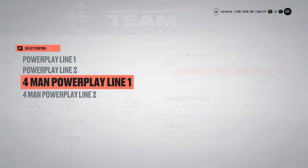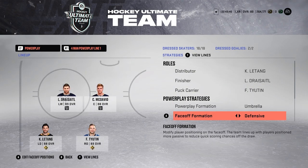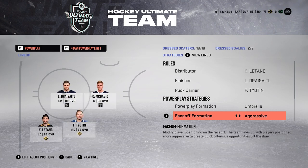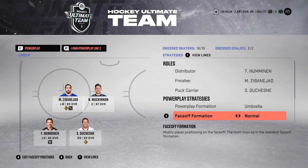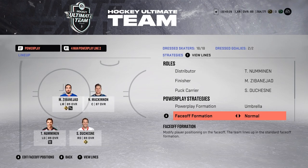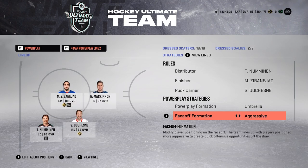For the four-man power play I'm running an umbrella face-off formation again — you want that to be aggressive. Power play line two I had it set to defensive but I've put it to aggressive now. For the power play lines I've just been running umbrella, and honestly where your guys go on the ice doesn't really matter too much — every guy is moving around the offensive zone trying to get open.